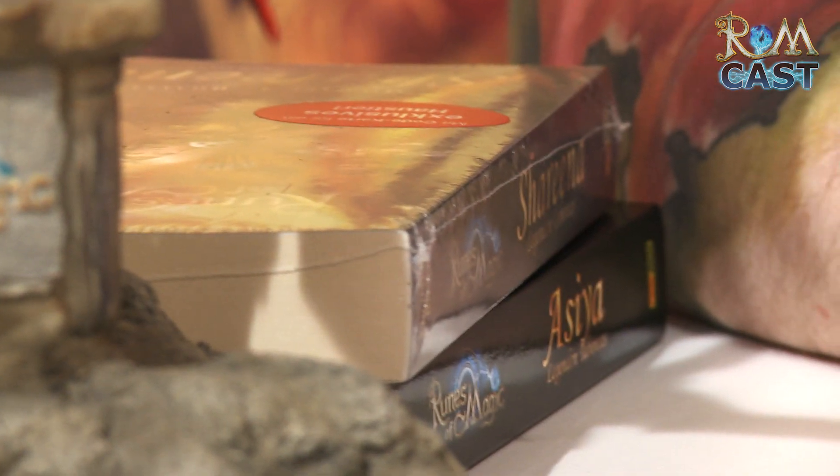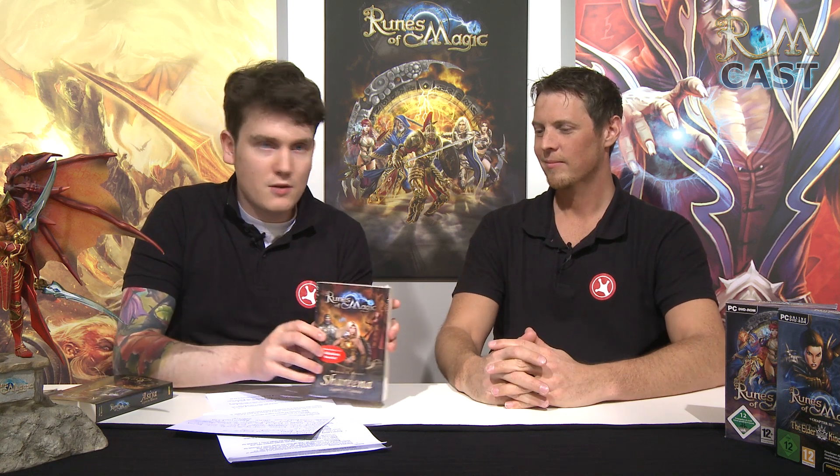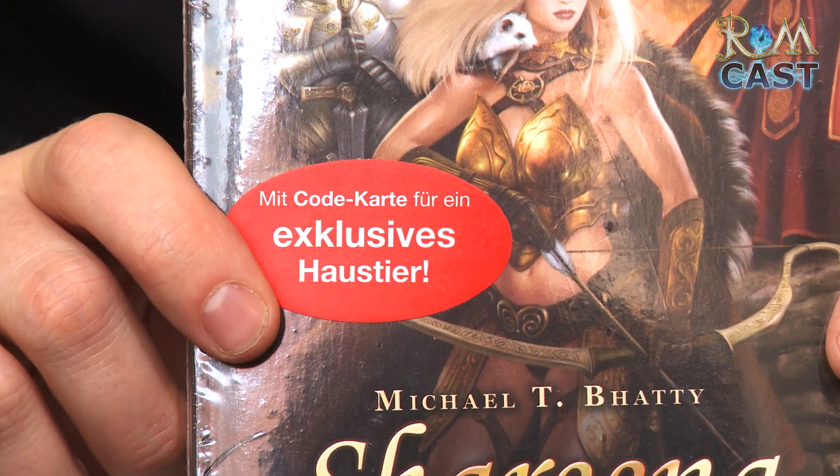We have something to show you on the topic of lore, on the topic of the storyline of Runes of Magic. There has been a novel released in Germany that expands upon that story that makes Runes of Magic so immersive. It's about Charina — Legends of Taborea — the first novel of Runes of Magic, written by Michael T. Batty. It comes along with a very nice pet called Jonesy. It's a ferret — and it's an item code that you can use in-game to have that ferret from the book.